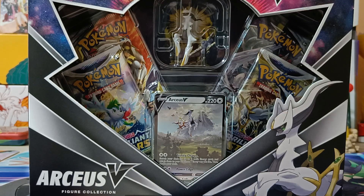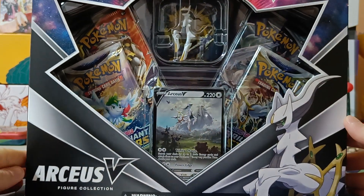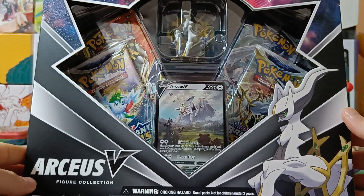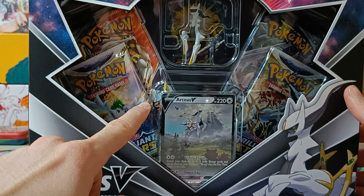Hi everyone, it's Dynamics Dragonaut here. In this video I'll be opening an Arceus V figure collection — it has four booster packs, a mini figure, and a promo card inside. I'm looking forward to opening the Cosmic Eclipse pack.